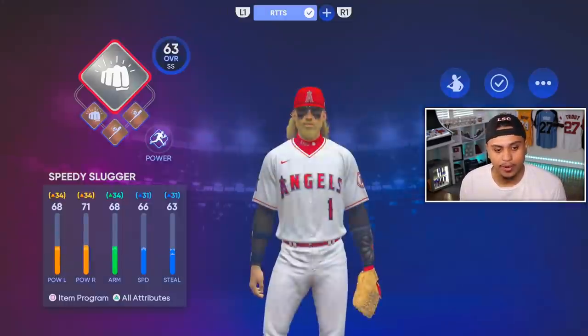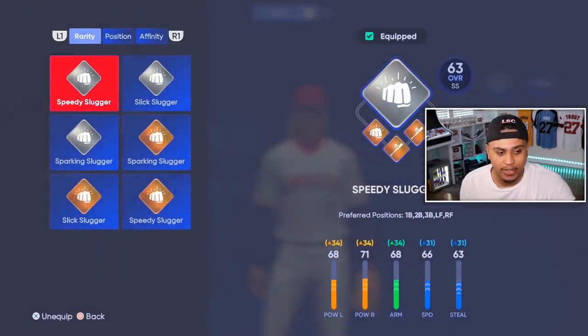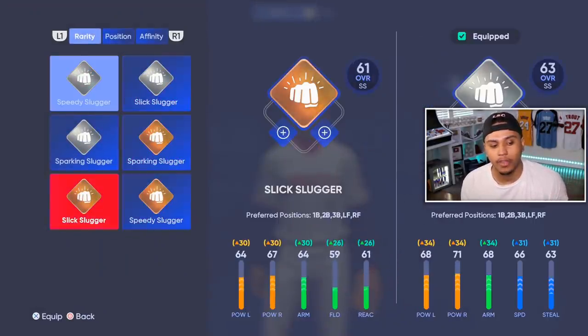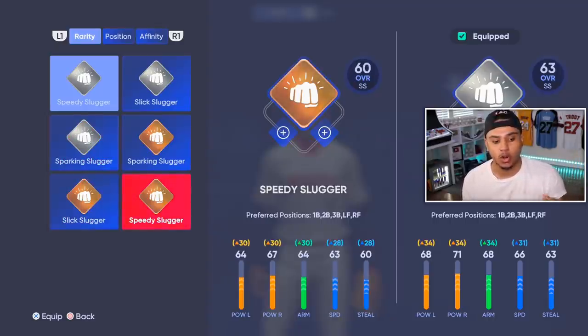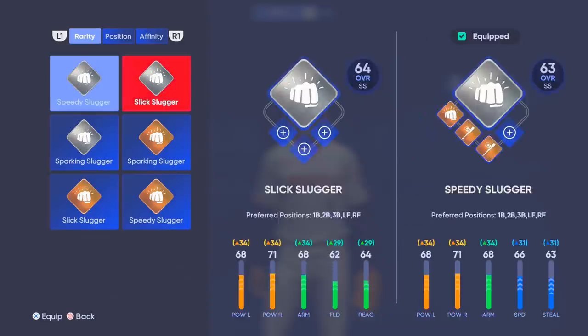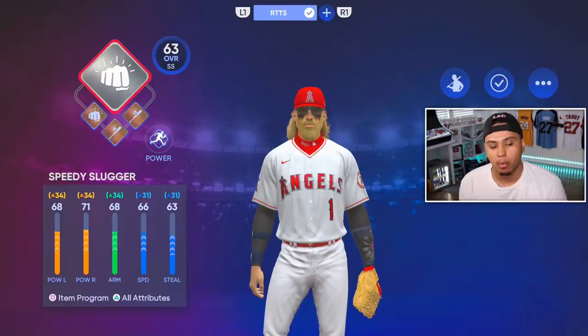It will take you to a screen where it says pick position player, two-way player, or pitcher. I've already created one, but we're going to jump into our loadout. Make sure you create your player and choose which route you want — power or contact — because I'm going to explain how this works. If you go with power, you'll get all of the archetypes for power. I started off with Sparking Slugger on bronze, and once I got the silver pack they gave me all three silver ones.